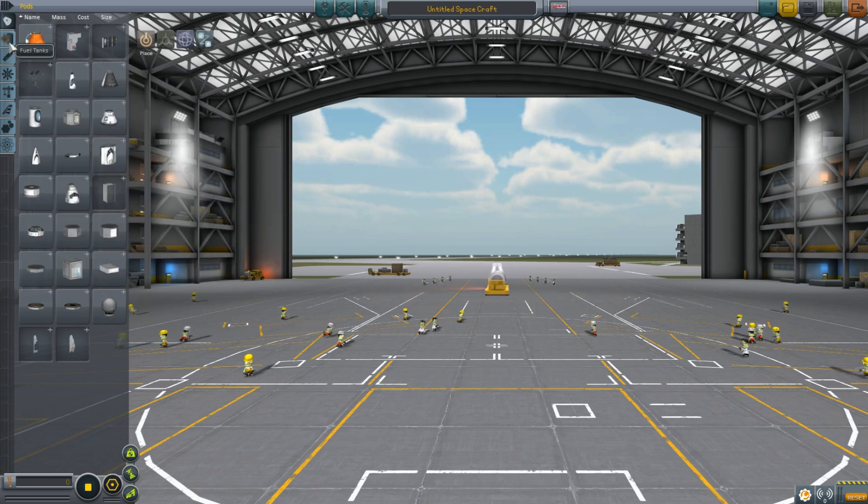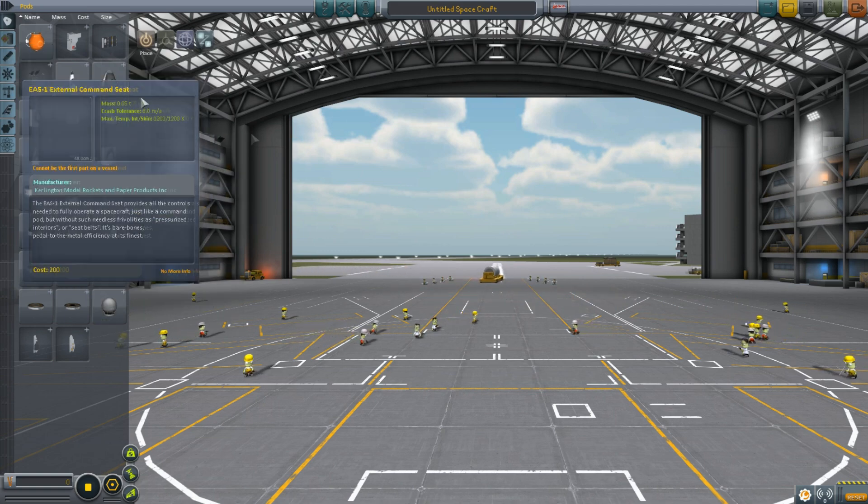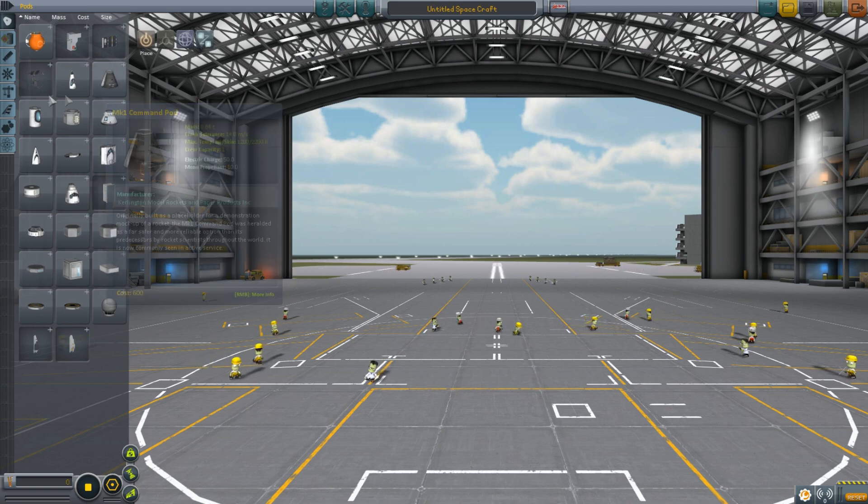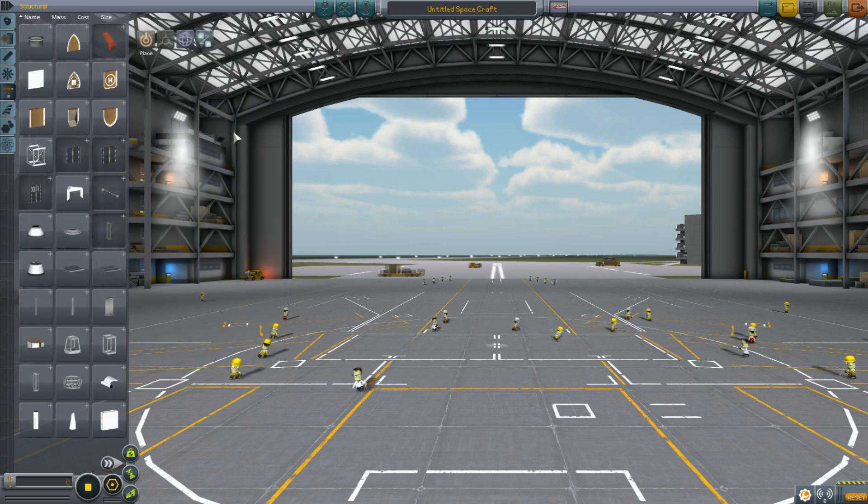The first thing I thought I'd look at is just the normal sort of boats, because there are actually two things you can download, which I have both of right here. The links will be in the description. One is the Submarine Pack and one is the Maritime Pack. The Submarine Pack obviously includes submarine stuff and the Maritime Pack includes boats, so let's just take a quick look.